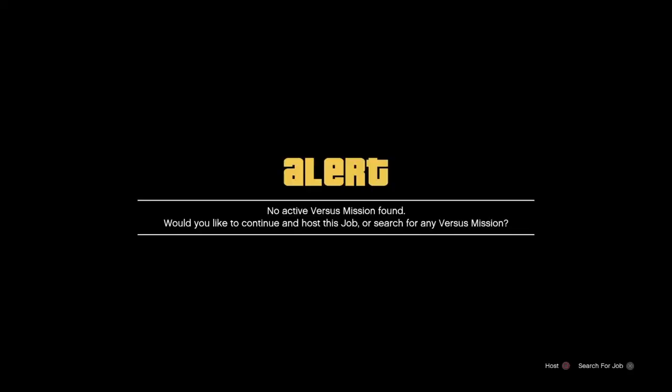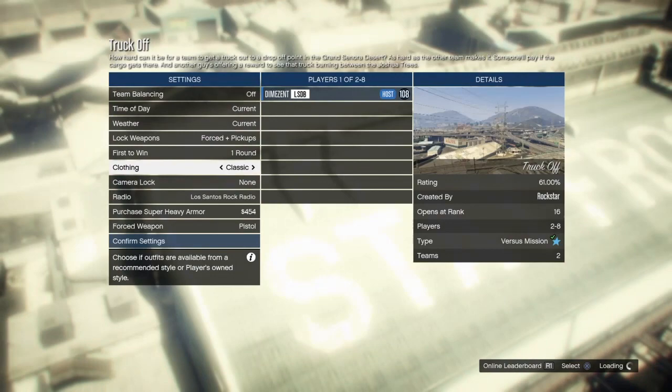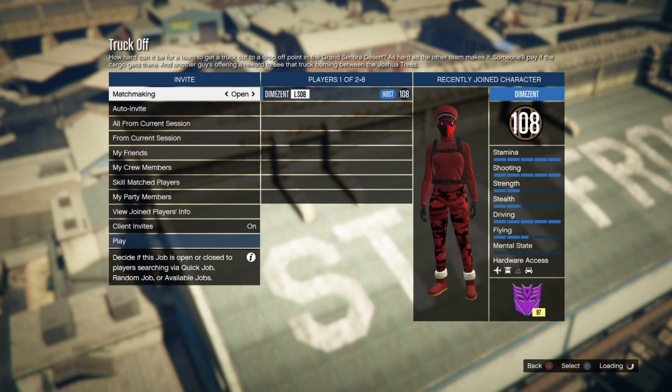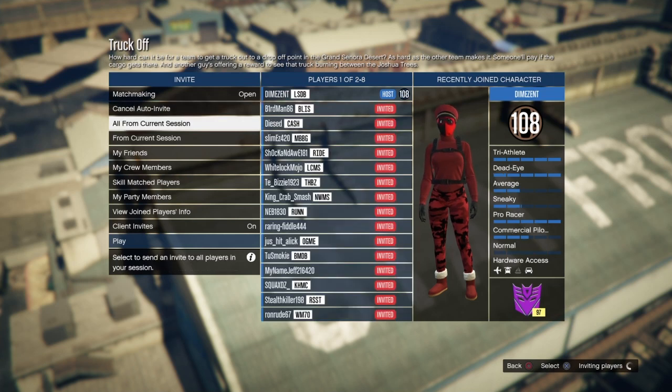The very first thing we're going to do is go into the Truck Off mission so we can get this white jersey. We're basically doing what we do for adversary mode outfits — we're going to start this mission up, invite anybody, and make sure that the clothing is set to Classic. That's the only setting we need to change.